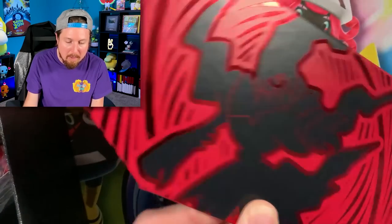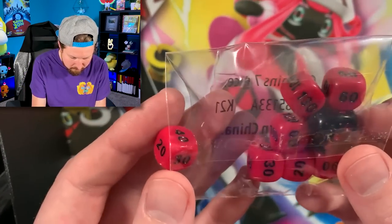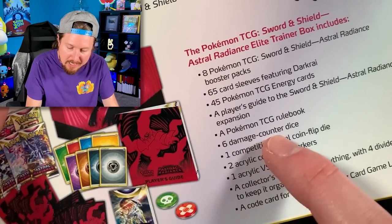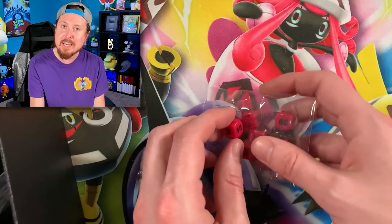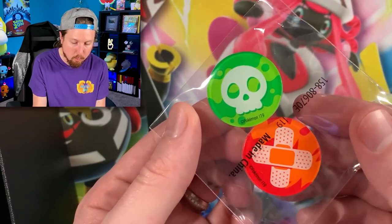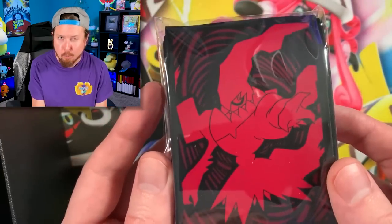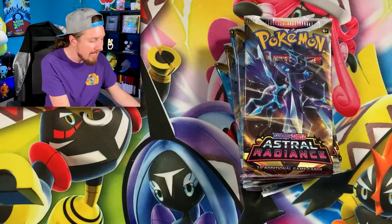I absolutely love the design of this Elite Trainer Box — it's definitely got a rockstar vibe, with Darkrai getting some love in this set. And wait — did we get an extra die? One, two, three, four, five, six — the back of the box says six damage counter dice, but we ended up getting seven. So we've got a little error Elite Trainer Box! We also have our V-Star marker, poison and burn counters, energies, a code card, and our really awesome Darkrai rockstar sleeves.